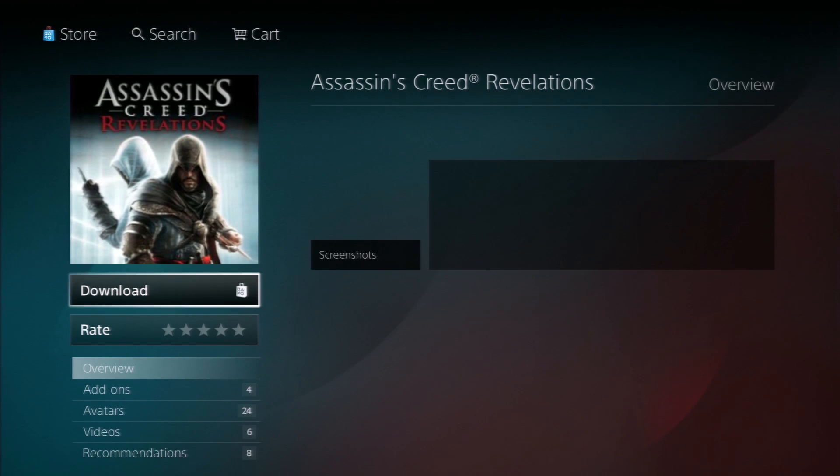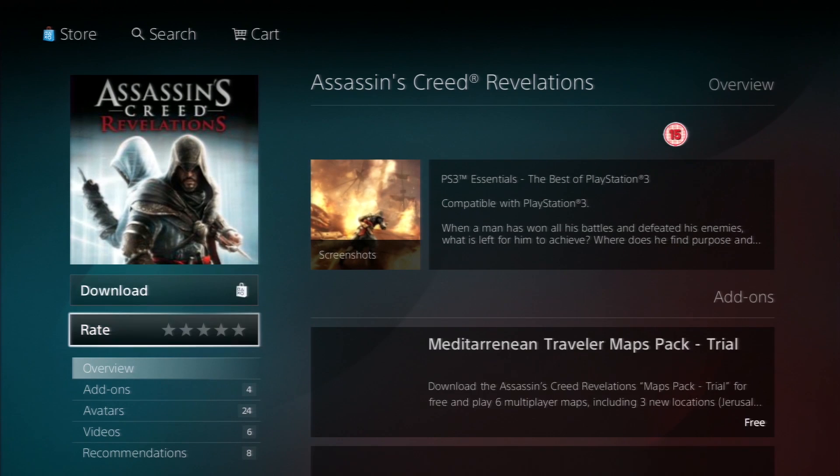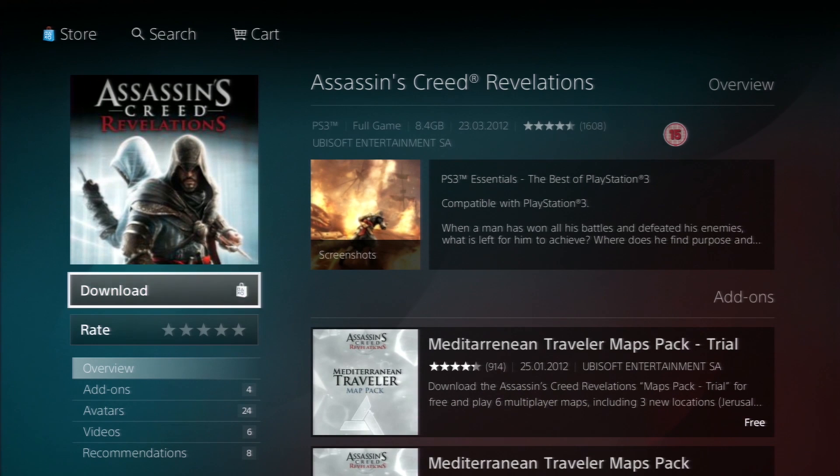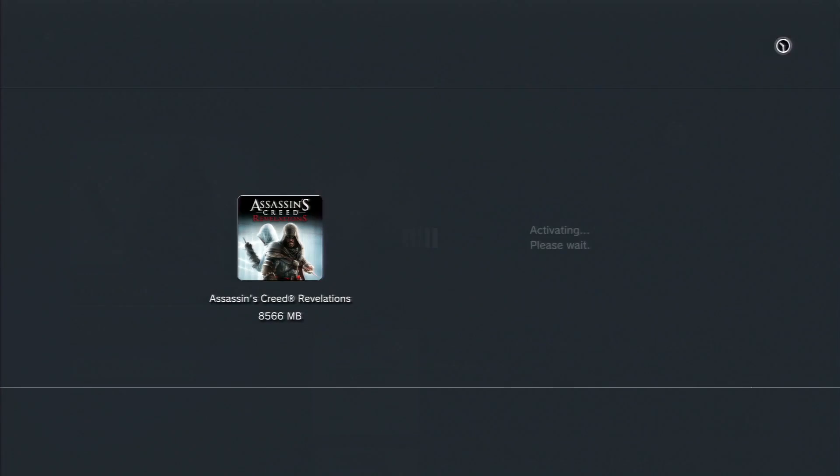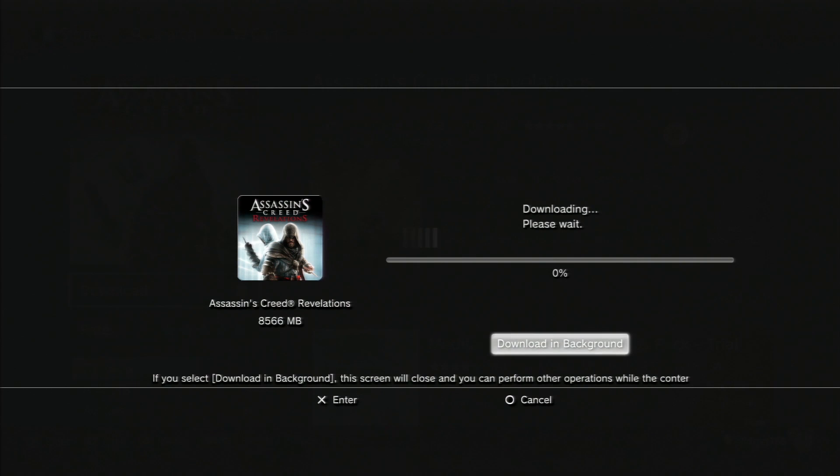So we go on Assassin's Creed Revelations and it will come up here and it will say download. It says we've got the full game. Can you see anywhere that it says we haven't got the full game? So then we click download — it will probably ask us what version. Nope, it's straight in. So there you go, there's the full game downloading for free.